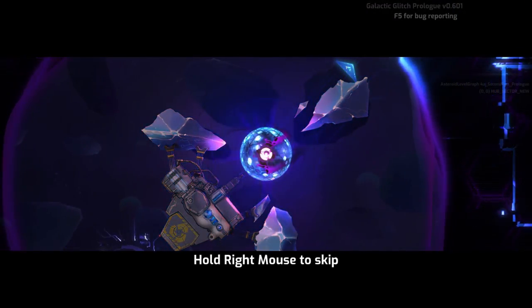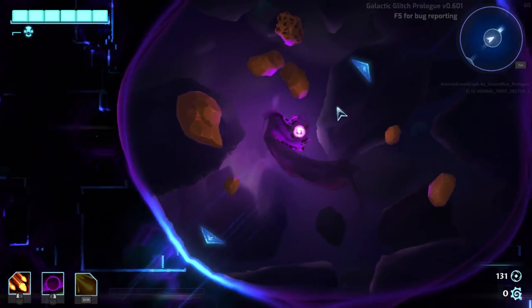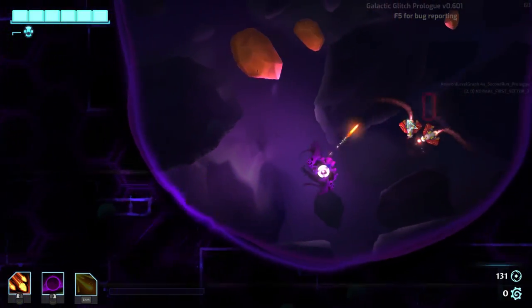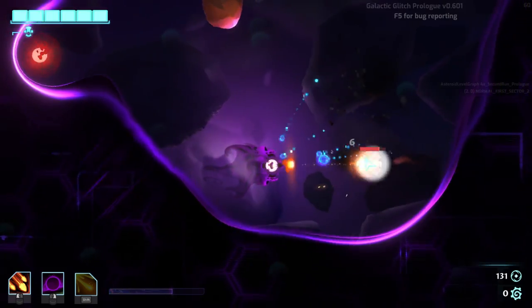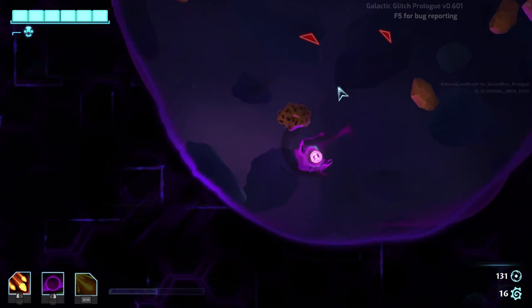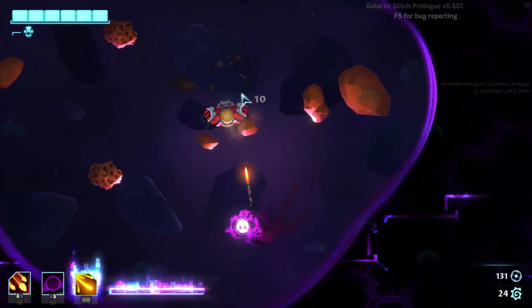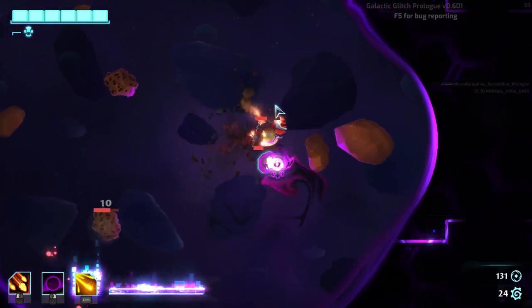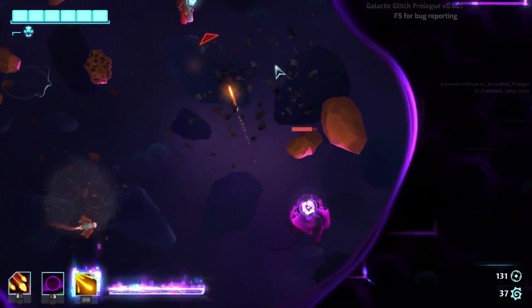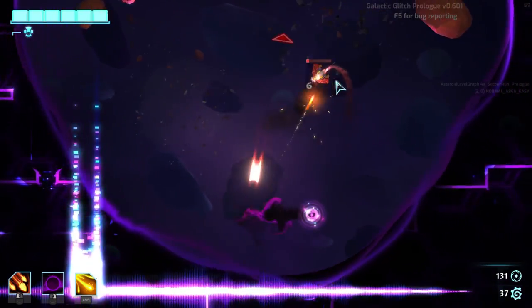Okay, so here we are — we are playing as a spaceship. This is a really amazing rogue-like game. There is an enemy spaceship, and we can grab rocks and throw them at the enemy, which is really good for us. We also have special attacks to dodge incoming fire.